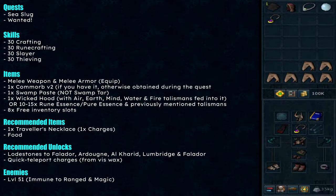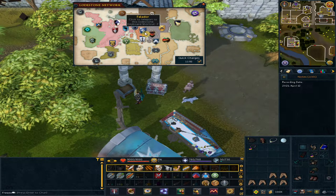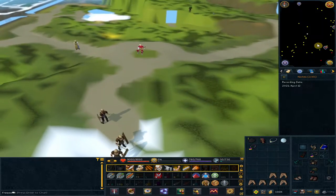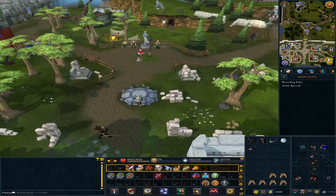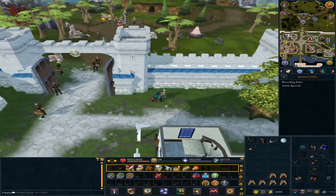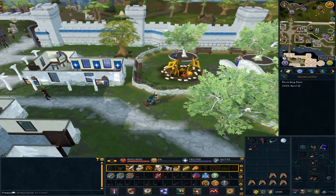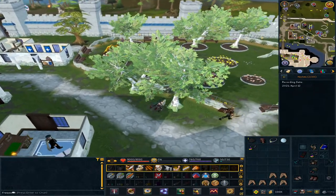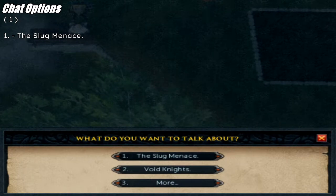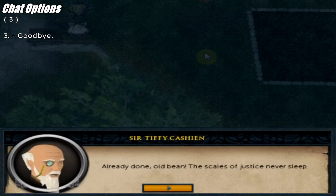Let's go. To start off, use the lodestone to Falador and go south east — we are heading to the Falador park. Talk to Sir Tiffy, option one: the Slug Menace. Accept the quest, then option three: goodbye.